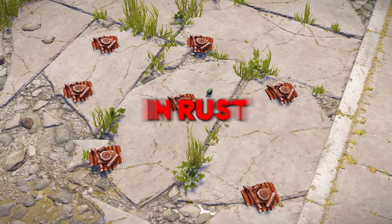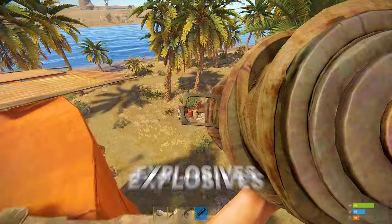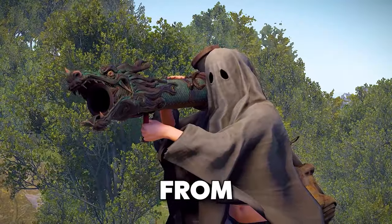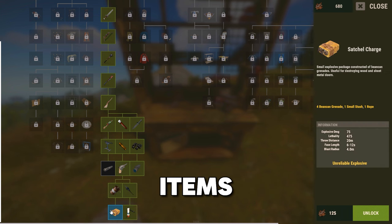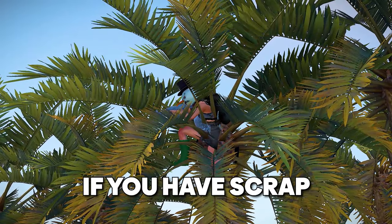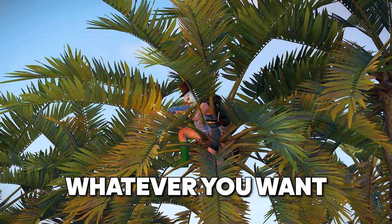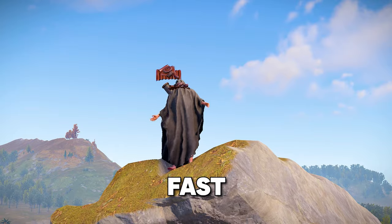Scrap is the main currency in Rust. You can use it to buy guns, copters, boats, explosives, or anything else from NPCs or other players. Or you can use it to research items on a tech tree and then craft them. Basically, if you have scrap, you can do whatever you want. That's why I'm going to share with you some of the best tips and tricks on how to get it fast.